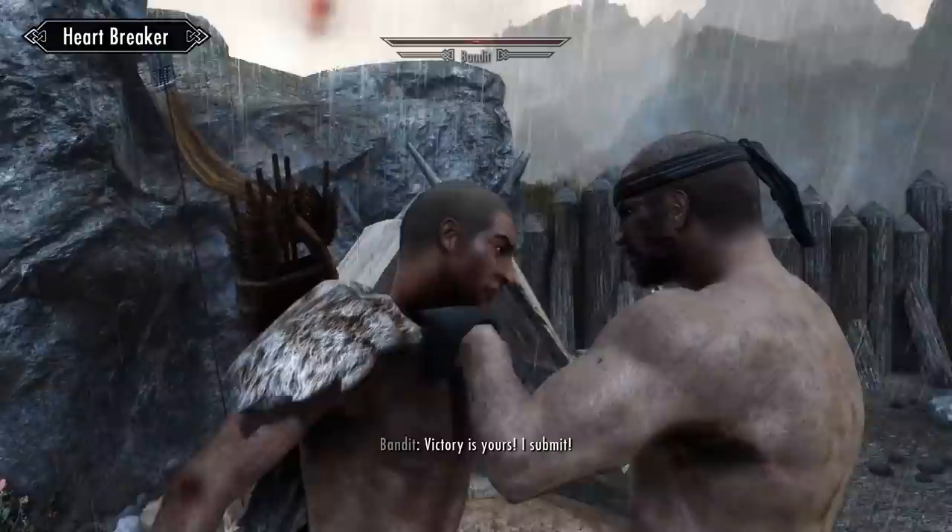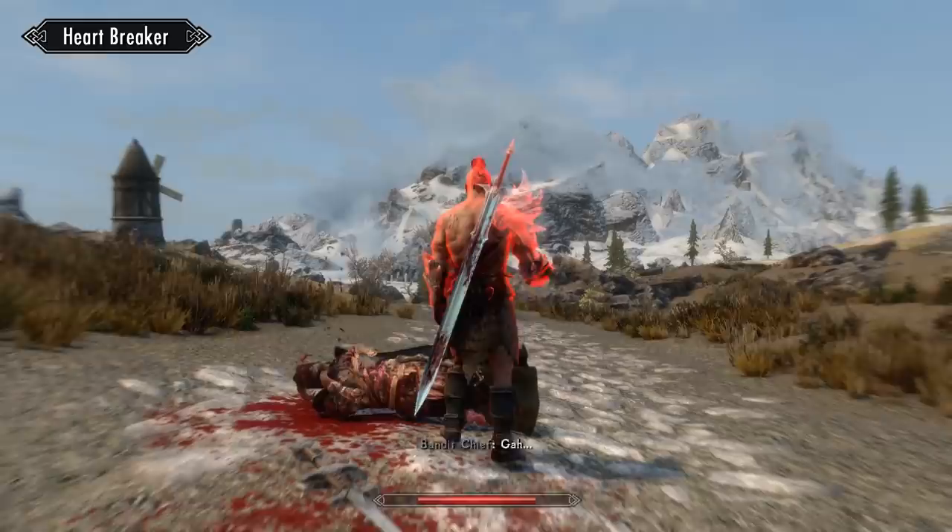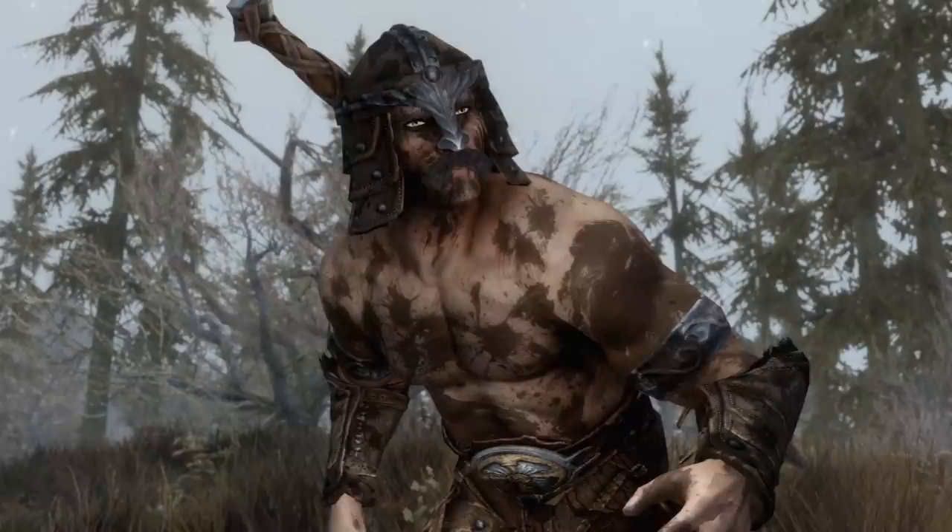Another separate and even more violent kill move mod is Heartbreaker. This lets you activate a weakened target to literally punch into their chest and pull out their still beating heart. It doesn't get much more violent than this, unless of course you turn on the explosive mode, which does exactly what you think it does.